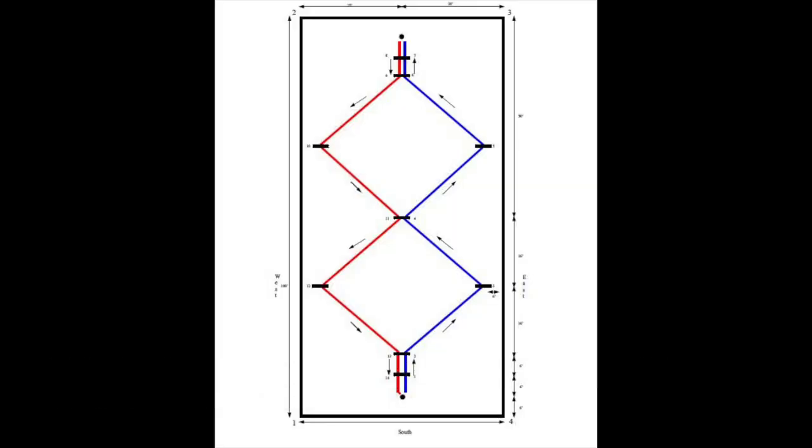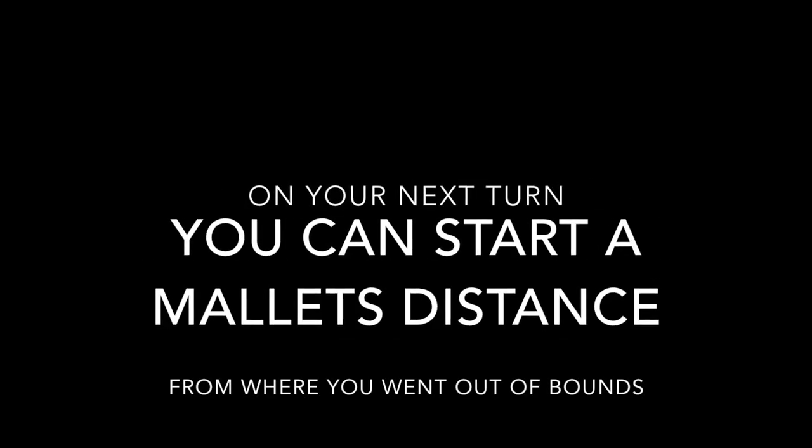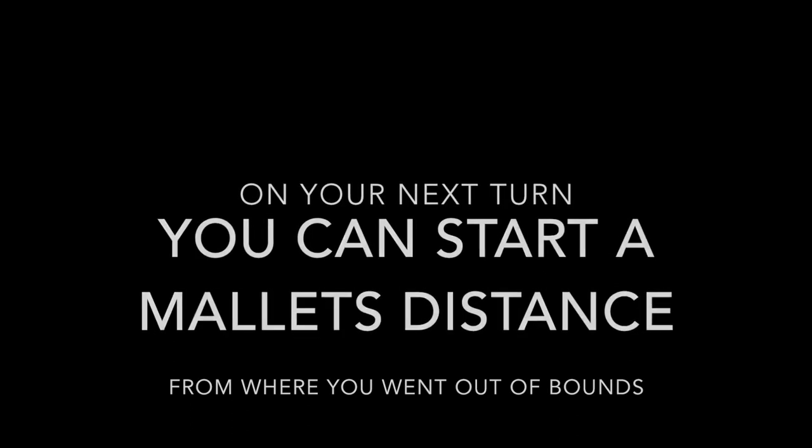Starting at the bottom stake, follow the blue line to the top stake and then follow the red line back to the starting stake. If you go out of bounds, that's the end of your turn. On your next turn you can start a mallet's distance away from where you went out of bounds.